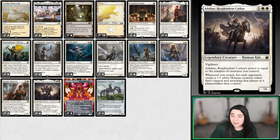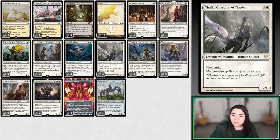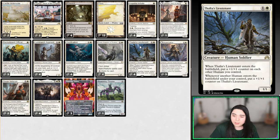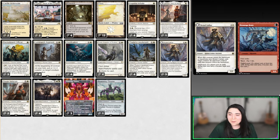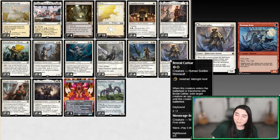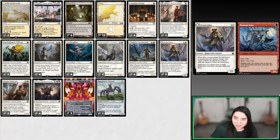Adalene is a knight, not a soldier. Ossification is there as a removal spell. Thalia is there to disrupt non-creature-based decks. Thalia's Attendant is another awesome triggered ability — ETB, we put two counters on everything, and whenever another human enters, we get two counters on Thalia's Attendant. Brutal Cathar's ETB trigger exiles a target creature, so with Roaming Throne we're going to exile two creatures.